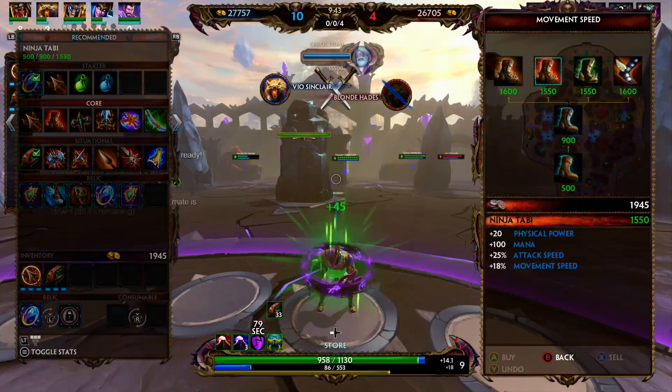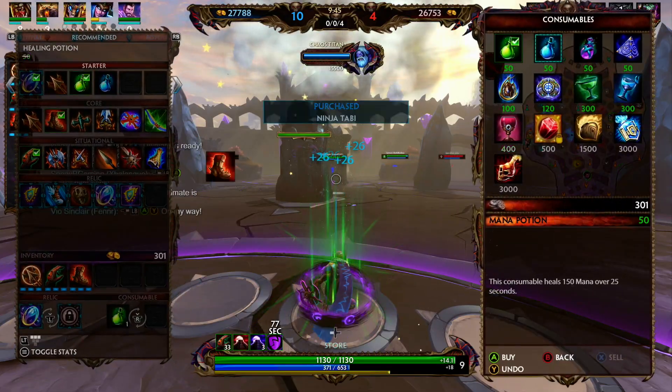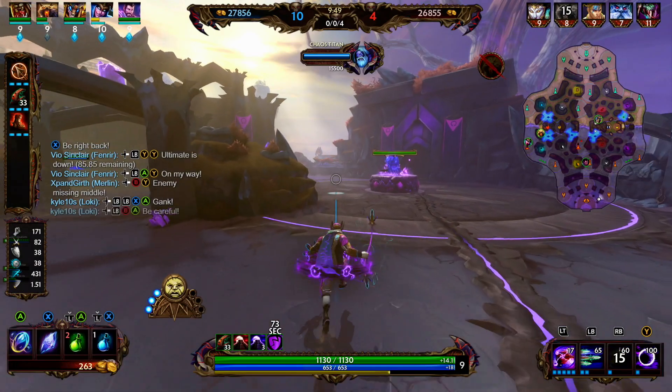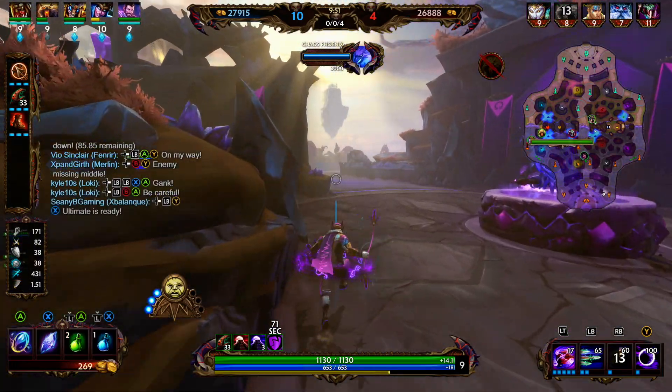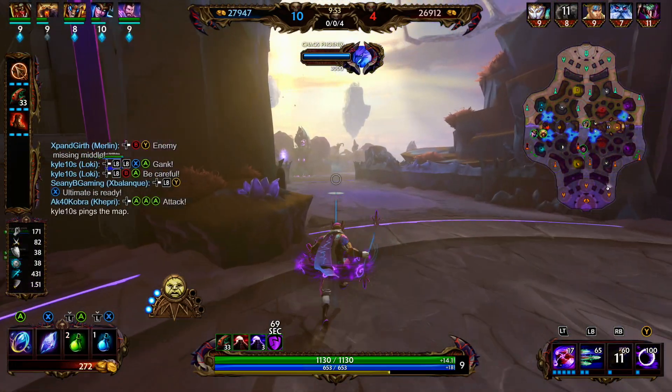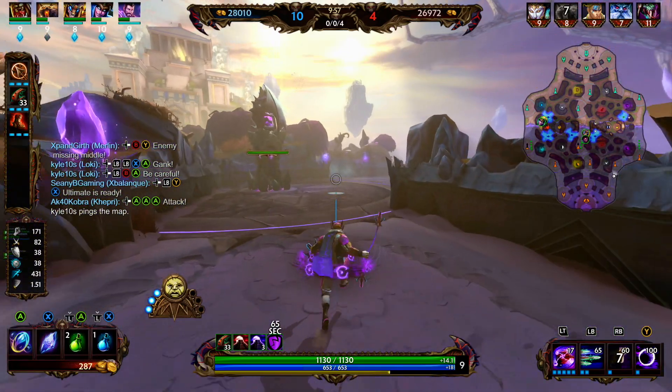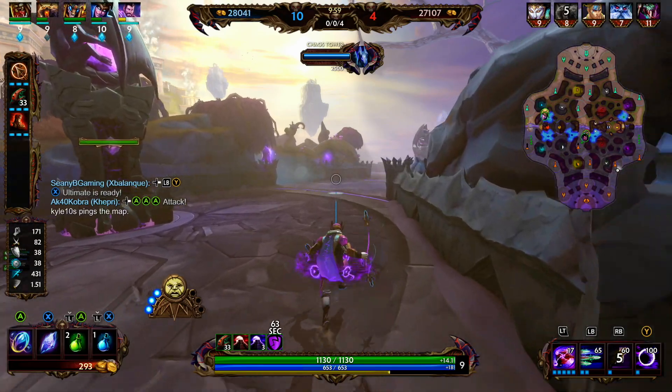We're going to go ahead and back and pick up the attack speed boots. You want to go attack speed boots on most hunters — I feel like there are only a few exceptions. The first one that comes to mind is Ullr. Even if you're going into a Transcendence start, attack speed boots are going to help you more in the mid and late game than the power boots.